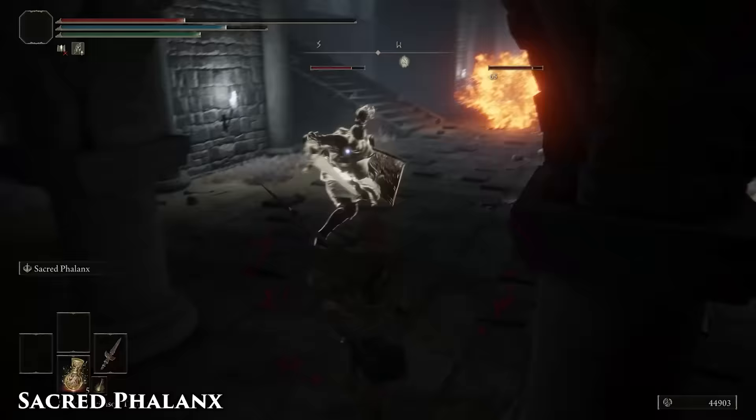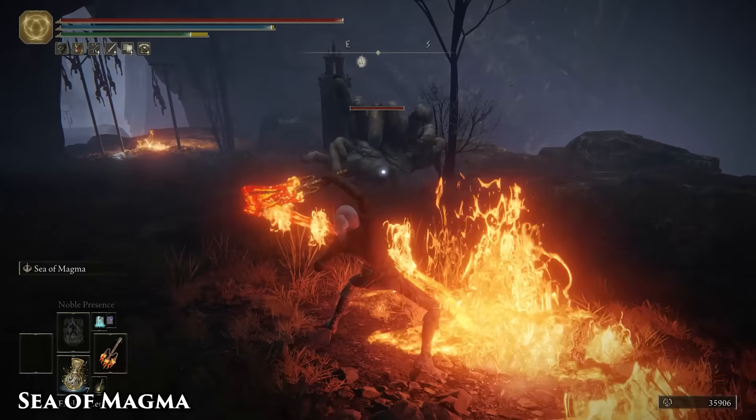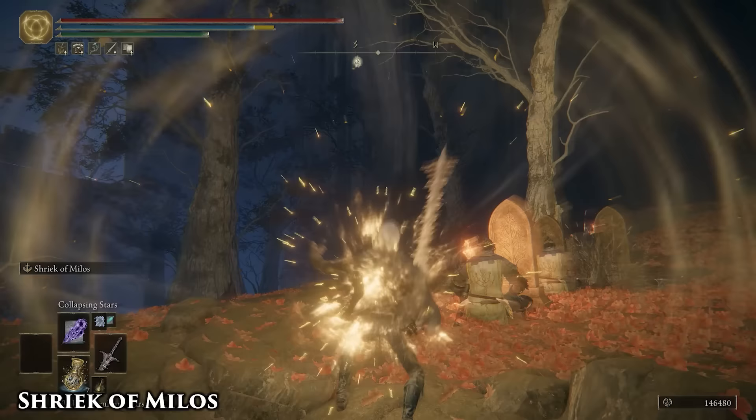The first swing of the spear does its own damage independent from the spears. Also, you can hit enemies through walls. This is really not that different from any magma sorceries or incantations you can already find in the game, but the low FP cost and great range makes it efficient for keeping annoying enemies like hands and imps at bay.